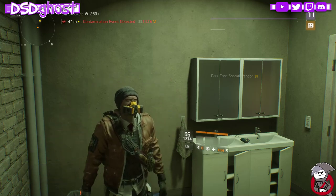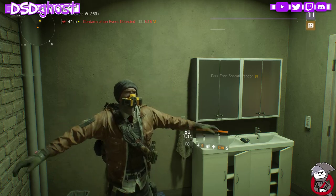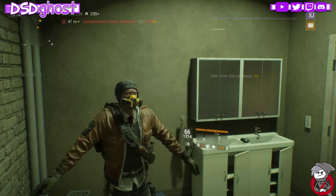Ninja Bike will be available in any exotic cache — they stopped dropping currently but will return in any exotic cache.